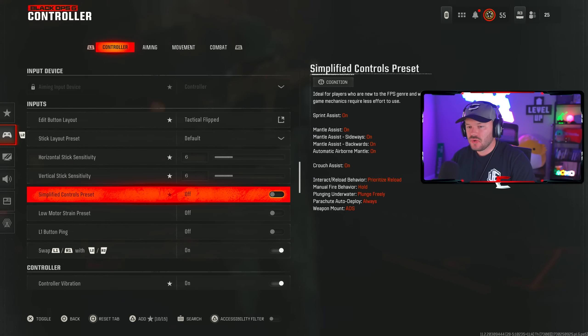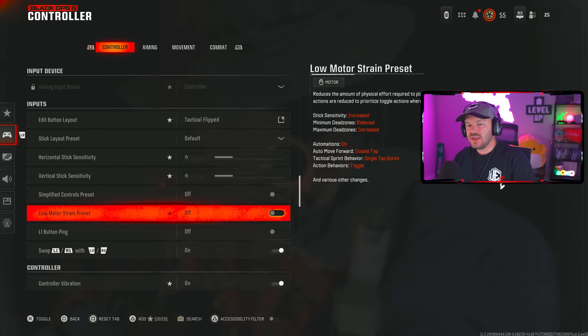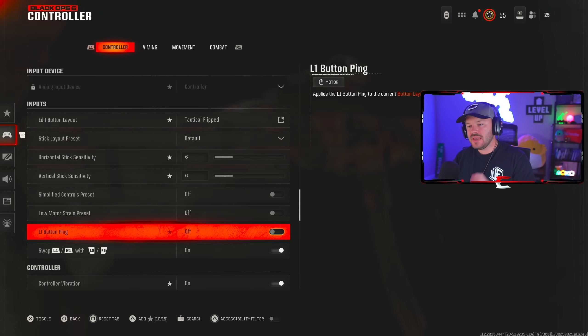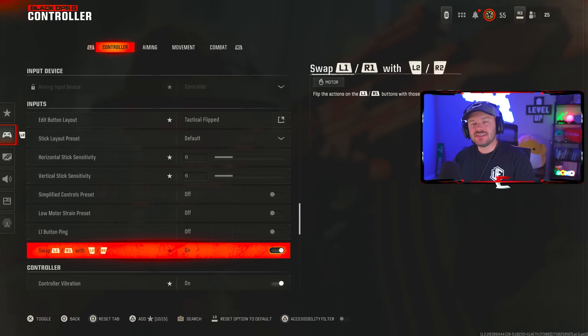Simplified controls is off. Low motor strain is off — you don't need any of those settings on unless you have some type of disability or issue pressing buttons. My L1 ping is off, and I'm playing Tactical Flip, so I can swap my L1/R1 and R2/L2.